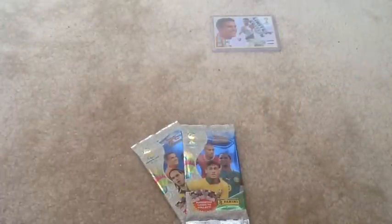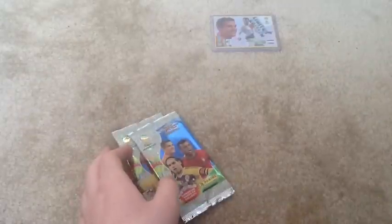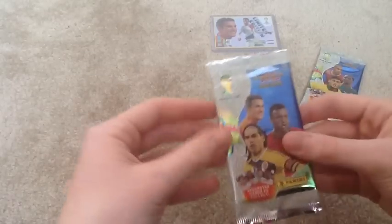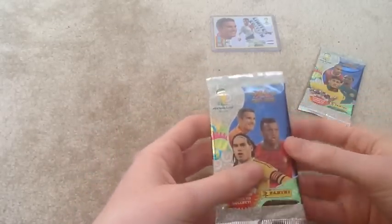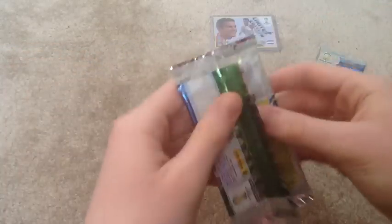We've got three packs — well actually it looks like I've only got two packs. This one seems to be a bit thicker than the other one, which is a bit of a shame. Anyway, let's open them. This one's got Falcao, Neymar and Van Persie on the front. There are quite a lot of inserts so let's get it open.